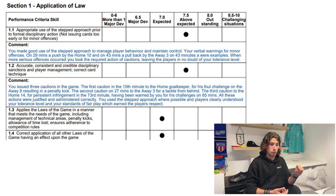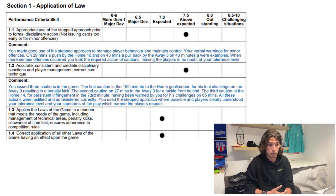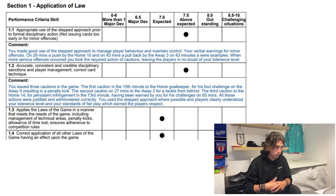He noted accurate, consistent, credible disciplinary sanctions — three cautions throughout the game: the 15th minute for the home goalkeeper for a penalty, the second for a tackle from behind, and the third for persistent infringement. He backed all my decisions as justified, which also means he doesn't think I missed any cautions. The other two criteria in this section — applying laws including technical areas, penalty kicks, and time lost — are quite factual and hard to find that extra 1% in.